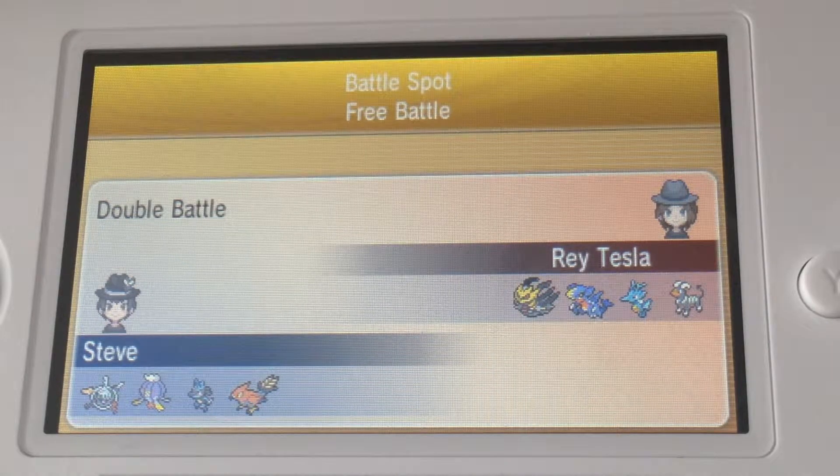Welcome back folks. I'm just recording this straight after the previous one. We have a new battle this game — we have a Giratina, a Garchomp, a Kingdra, and a Houndoom on their side. And I am going with the Klefki, Drifblim, Lucario, and Talonflame.